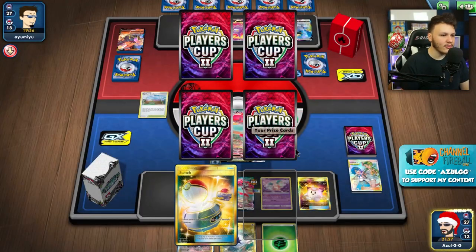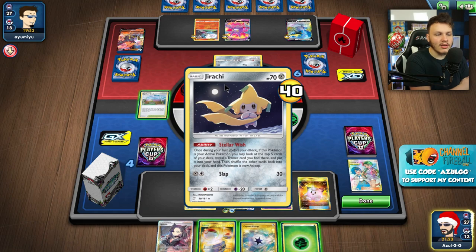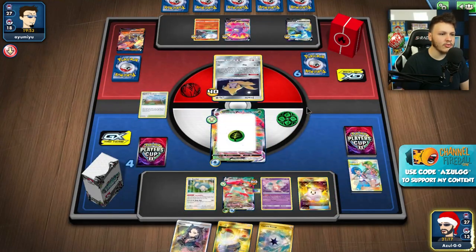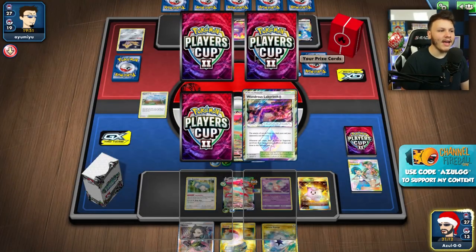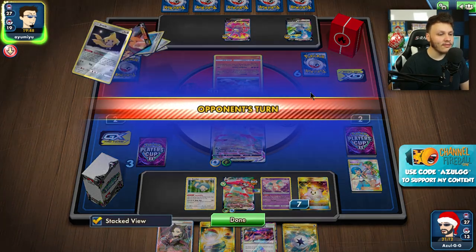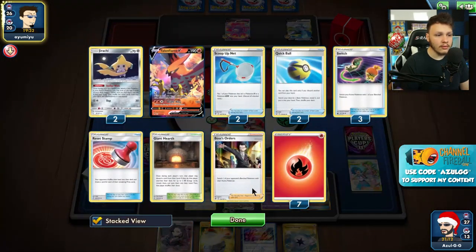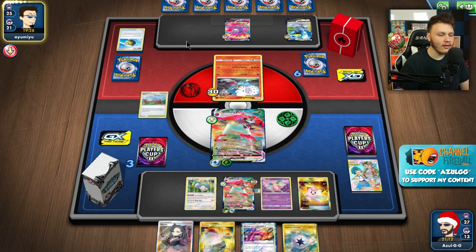They send up the Jirachi, which I would like to be able to KO. It seems really good for them to have the Jirachi here because they haven't had a lot going on — they didn't even Welder their last turn. I feel like taking the knockout is going to be pretty good; it also builds up another energy in play, which combos well with the Wondrous Labyrinth we just got off our prize card. Next turn I could attach Wondrous Labyrinth, Marnie — they bump a Heart if they don't put Hearts in play.